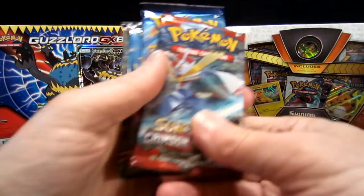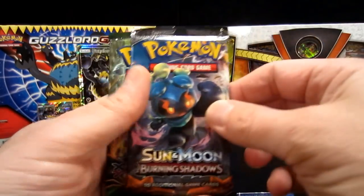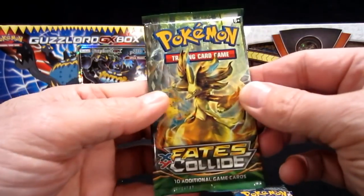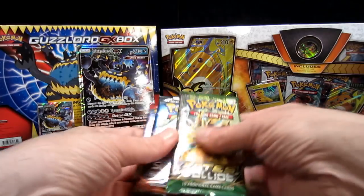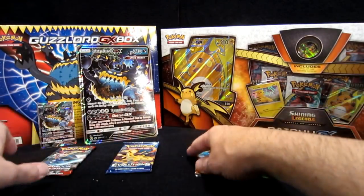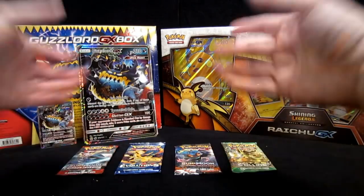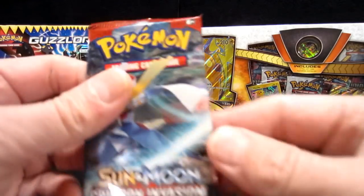You got four packs. We got Sun and Moon, Crimson Invasion, Evolutions — Colin's favorite — Burning Shadows, and Fates Collide. We're going to lay them out and then open these puppies up, then get into the Raichu GX box. Are you ready? Organization — got to keep everything organized all the time. The key to life.